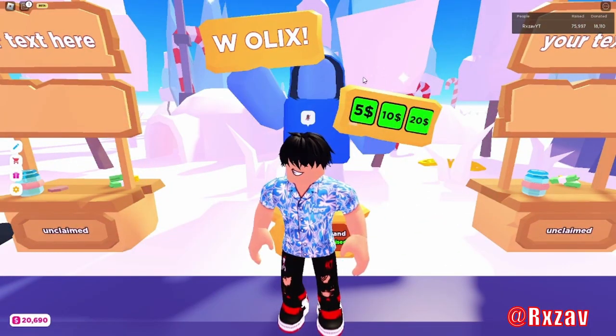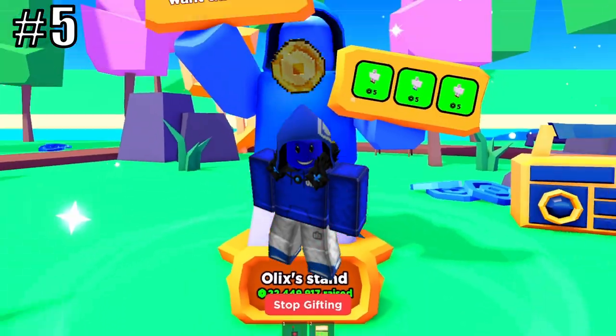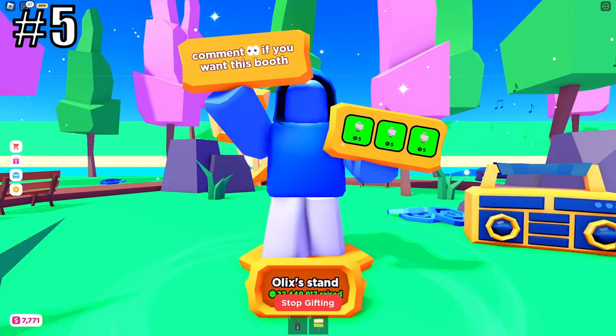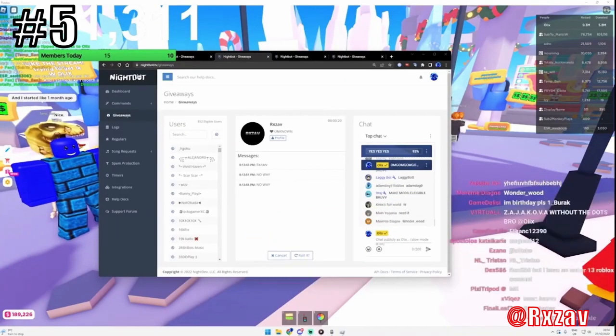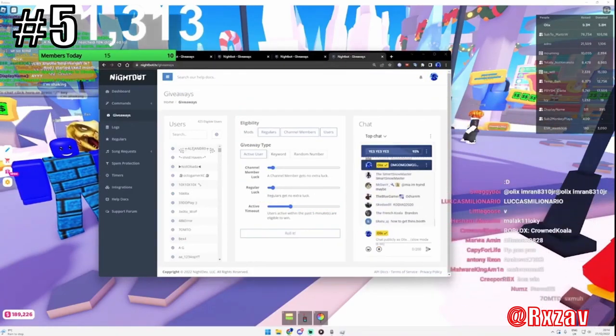But the next one is even crazier. This one is actually the rarest obtainable booth in the entire game, and it is called the Olex booth. Its design is made out of Olex's avatar, and to be able to get this booth, you have to be gifted by Olex himself, which is quite rare because only 61 people in the entire game own this booth.